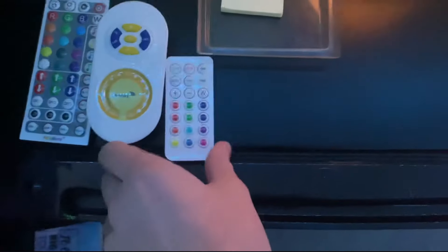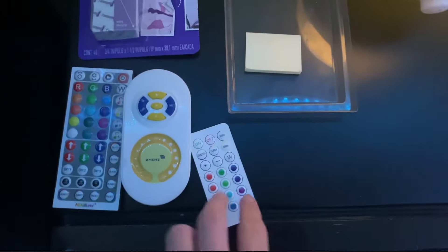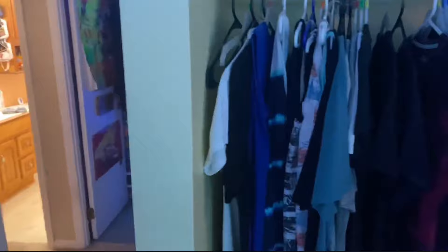And then right here we have like all my essentials and stuff. We got sticky notes for no reason, all my remotes — these go to my puck lights, this goes to that sign right there, and then these go to those lights right there. Basically that's it. And then we have these command strips which hold up these 3D panels right here, which we'll get to at the end of the video.